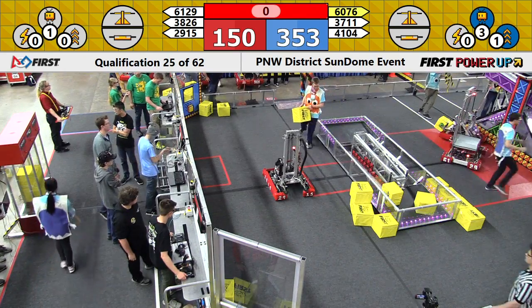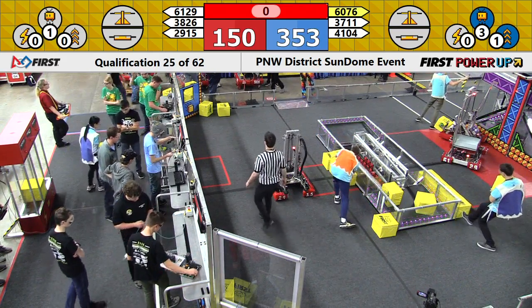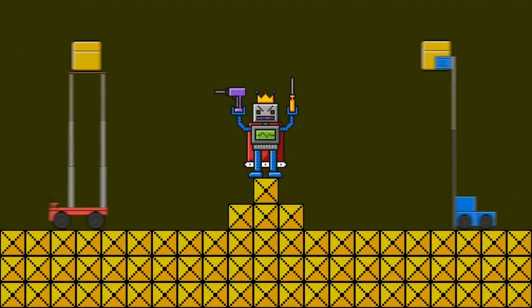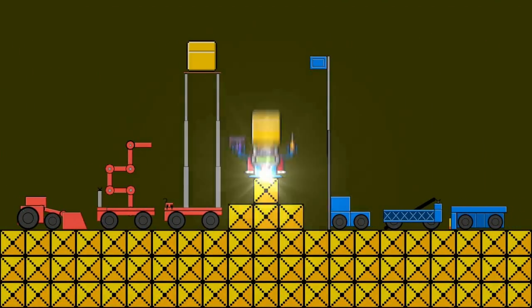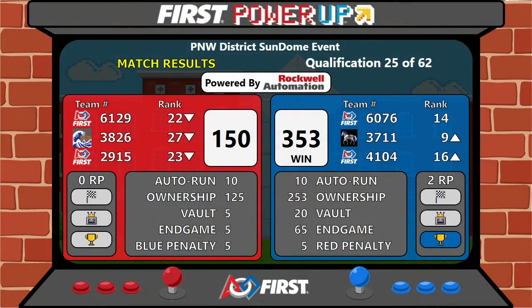Two, check, ignition — and may God's love be with you. And it's the blue alliance beating the boss. They earn two ranking points for that 353 to 150 victory. Only five penalty points on each alliance.